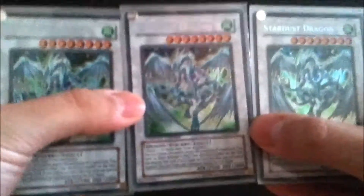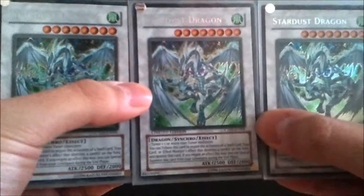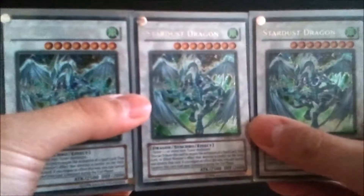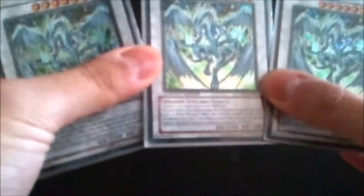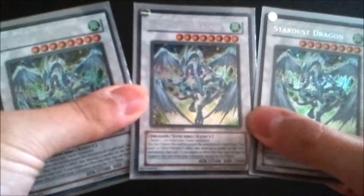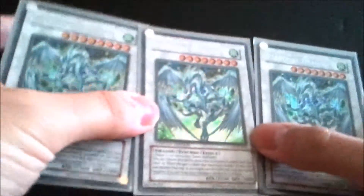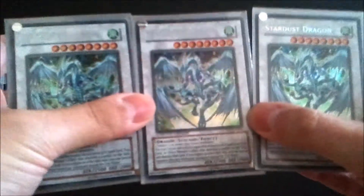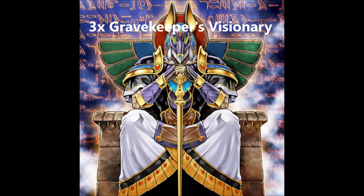Last in the extra deck: I run three Stardust Dragons for my Malefic Stardust — though I only run two Malefic versions since people like to bounce things a lot. I got these at a convention for six bucks a piece; online the Collector's Tin Secret Rare version is about $12. There are Ultimate Rare versions from Duelist Genesis at $30 a piece, Ghost Rares at $60, and Gold Rares at $20. Not getting those anytime soon — I'm happy I got mine cheap since I'm just going to dump them in the graveyard anyway.